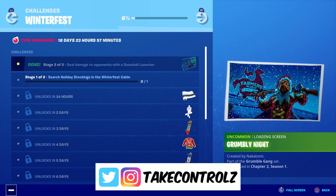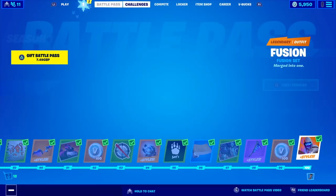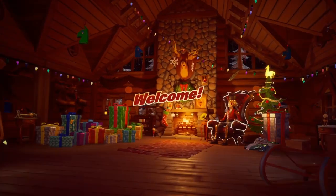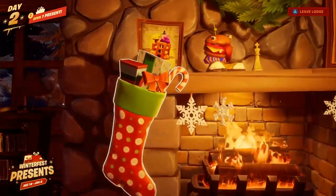What's happening guys, back on Fortnite for day two of the Winter Fest challenges. This is another stage challenge — the first stage is search holiday stockings in the Winter Fest cabin. Let's do that and then it'll tell us what the next stage is. Let's open this stocking.